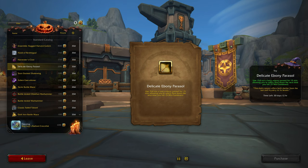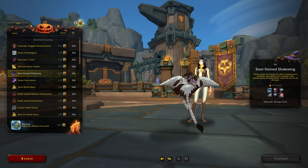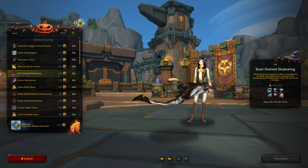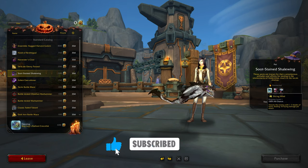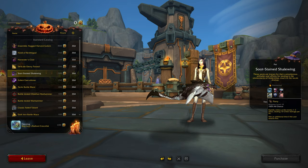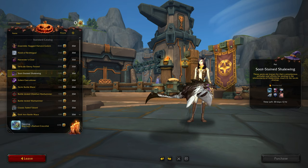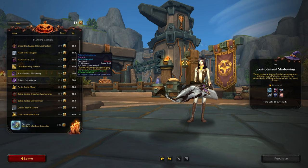Oh, here we go — another parasol, so this is the ebony color. Okay, there's an unexpected pet — I wasn't expecting this one and didn't know anything about it. I think nothing too unusual there. I'll definitely be buying that, unfortunately I can't buy it at the moment.